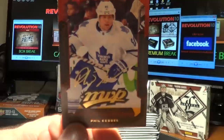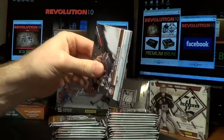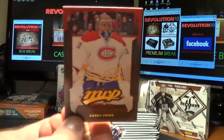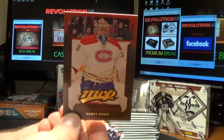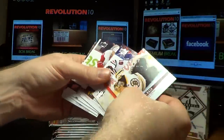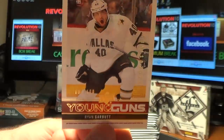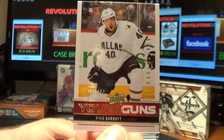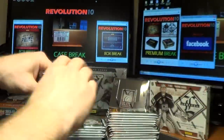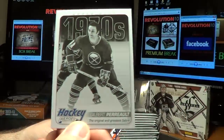We have an MVP hit for the Toronto Maple Leafs, Phil Kessel. I had to change my plans — can't make it to the Toronto Sports Card Expo, I'm a little bummed about it. We have an MVP for the Montreal Canadiens, Carey Price. And this is a nice hit — a Young Guns Gold Exclusive Upper Deck card, numbered 3 of 100, Ryan Garbutt. And we have a Hockey Heroes hit for the Buffalo Sabres, Gilbert Perrault.